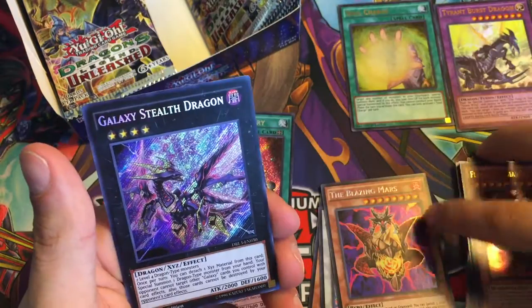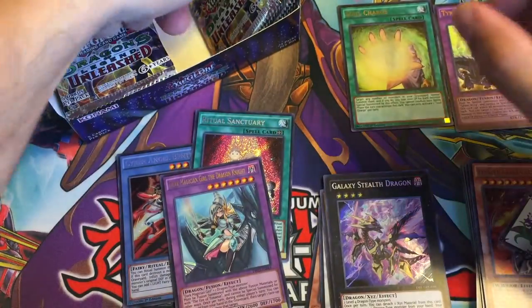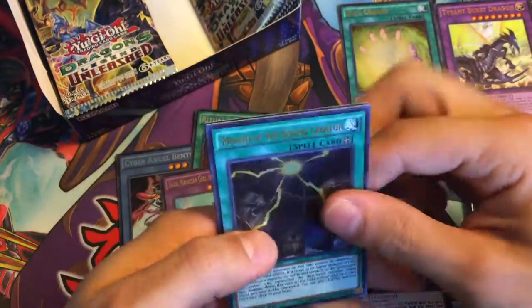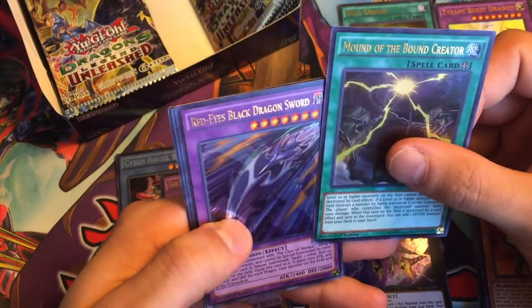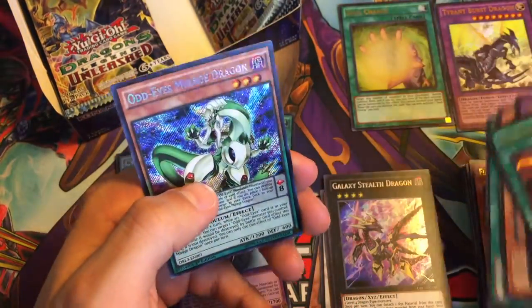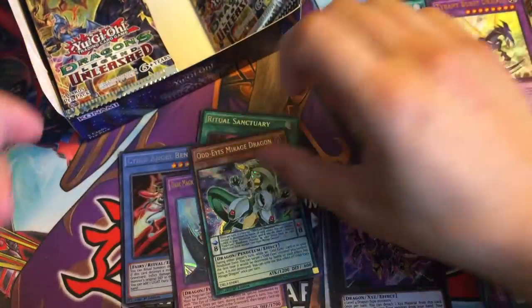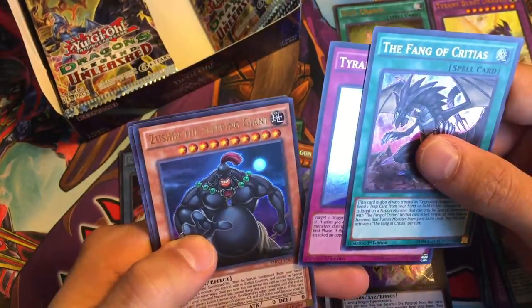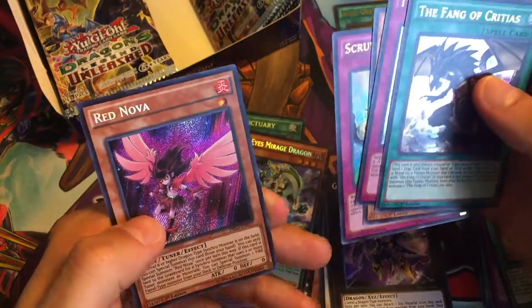Guardian Dread Scythe, an absolute G! Red Ice Transmigration, Perform-a-Pal Corn, Flower Cardian Paulownia, and then Galaxy Stealth Dragon — this card psyched me out, but still a pretty good rank four Xyz monster. Mound of the Bound Creator, Red-Eyes Black Dragon Sword, Cypher Wing, Special Schedule, and then Odd-Eyes Mirage Dragon.